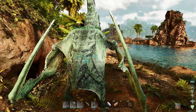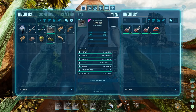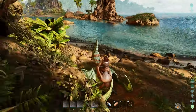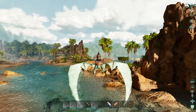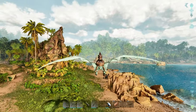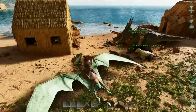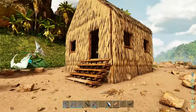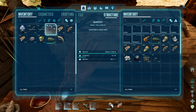There we go — equip saddle to ride, the exciting bit! Let's have a look at our stats: stamina 300, weight 182. Bearing in mind my character's weight is 300, we might not get very far here. We're going to have to fly back to base and drop a few things off to make ourselves light enough to fly around. But this is really exciting — the first time you enter the skies in Ark is going to be on a Pteranodon.